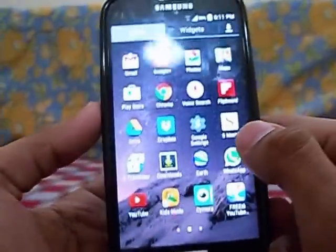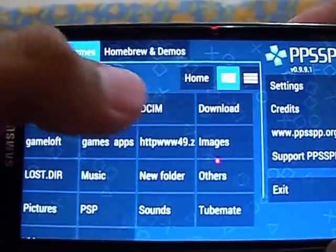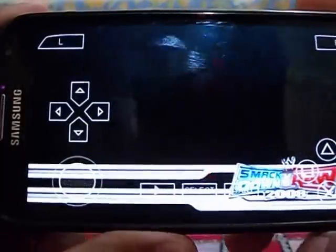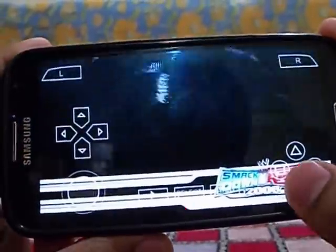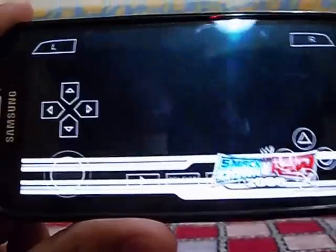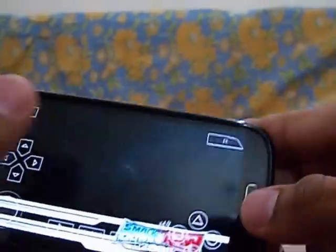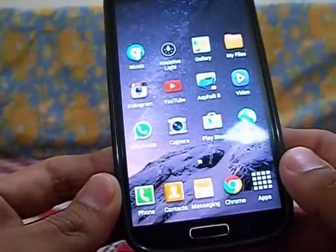First let me show you what the error is. I'm using a Samsung Galaxy S4. Here is PPSSPP — let me go to my external storage where I have the game. SmackDown vs Raw 2008 — just see, this is the loading screen and it's stuck, you can't do anything. Even going back does not work, you can't touch any key. For me it's showing a loading screen; for some people it's stuck at a black screen.